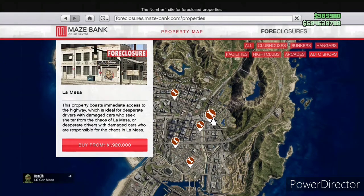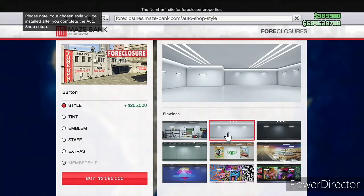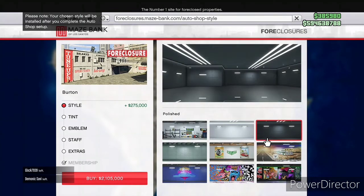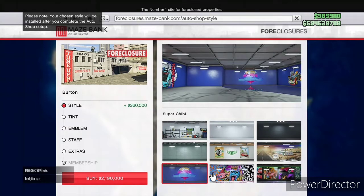Now to the business side of the DLC — how you're going to be making money. There is a business: the Auto Shop. After you leave the car meet, you'll be told to work with Moody Man and purchase an Auto Shop. Strawberry and Rancho are the cheapest at $1.7 million, La Mesa is the most expensive at $1.9 million, and Burton is middle of the pack at $1.8 million.